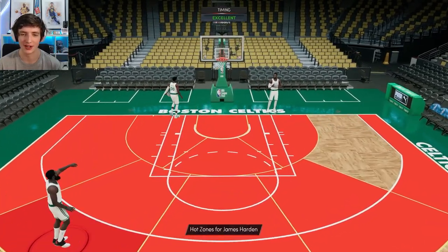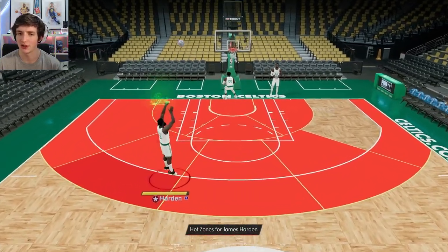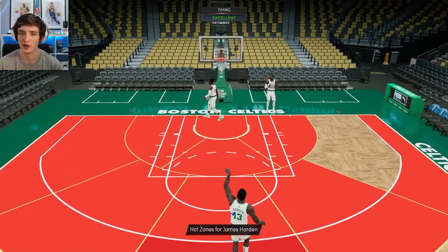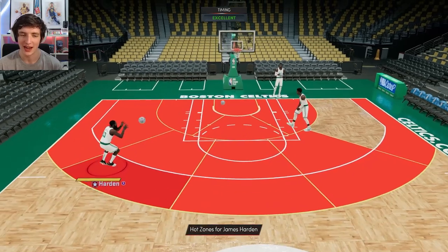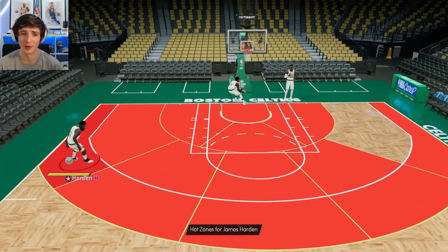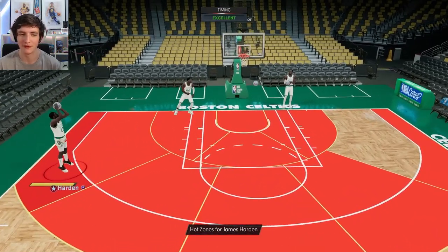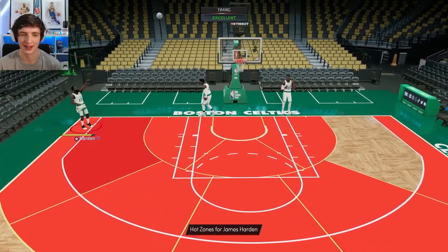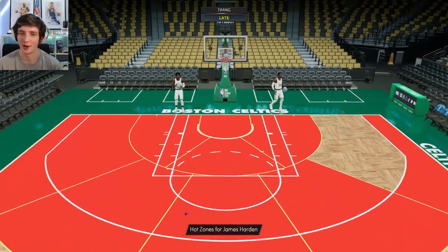Big fan of this card. You can already see hot zones right across the three-point line. I know that Derek Rose and Lonzo don't have all of their hot zones around the three-point line, so obviously Harden, being the three-point demon that he is, definitely has them all around. We're jumping to a game of Limited — hopefully we can get some better games than we've had in past few gameplays where people have been quitting in the first quarter. I'm a big fan of James Harden, I absolutely love his dribbling and his ball handling, hopefully we can score a lot of points.